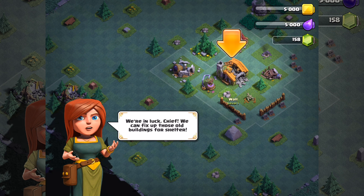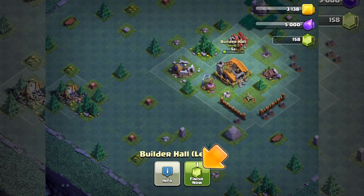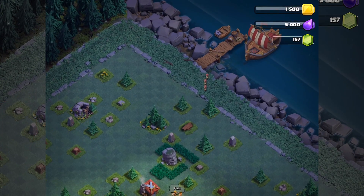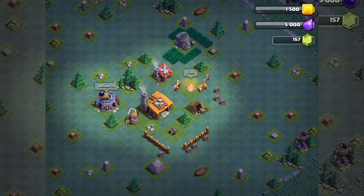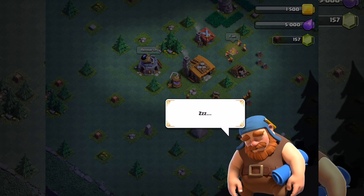We are in luck — if we can fix up those old buildings for shelter, upgrade the town hall to level two, finish now. Let's see — it's a night kind of village as you can see, and the archers are going inside the town hall, sleeping.